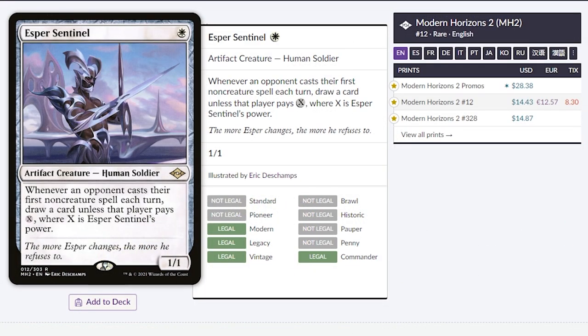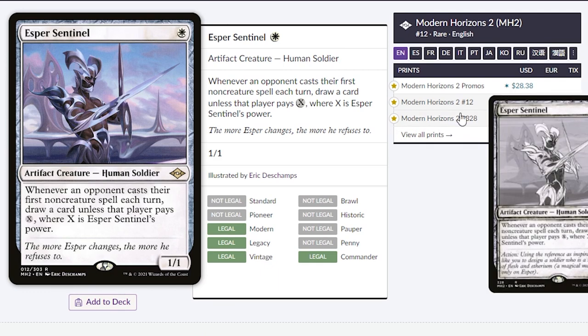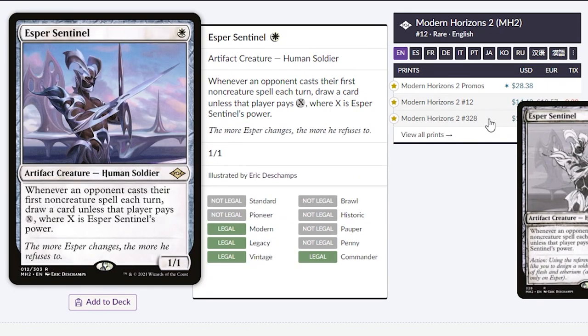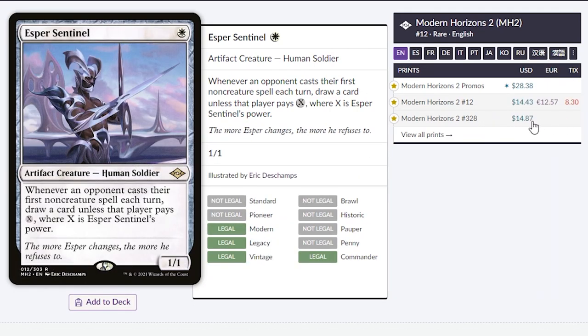First up is Esper Sentinel. I remember this was going for about $35 for pre-order, and now it's going for $14. What's crazy is that if you want the sketch version, it's going to cost you the same as the normal one. So if you want a little bit of extra flair, I recommend just getting the sketch version.